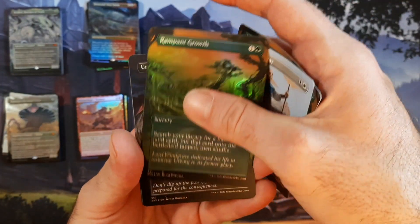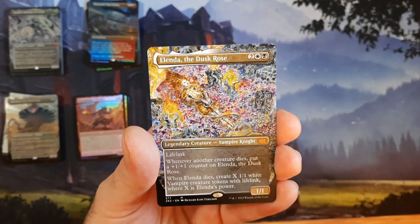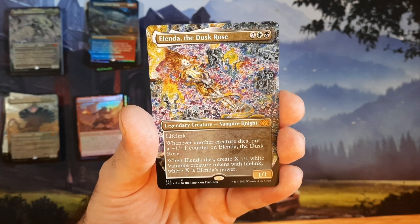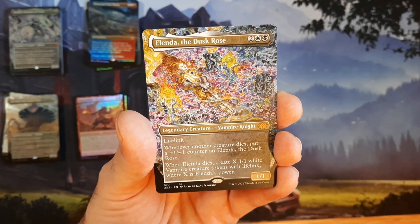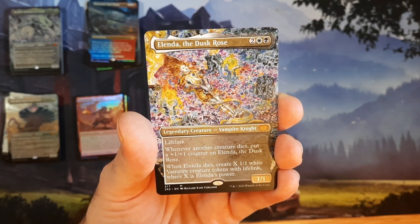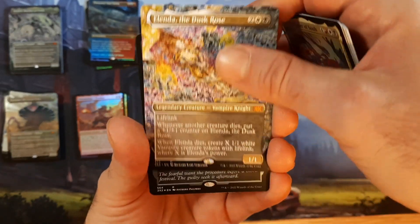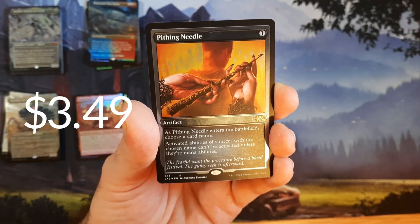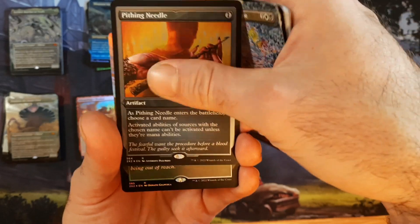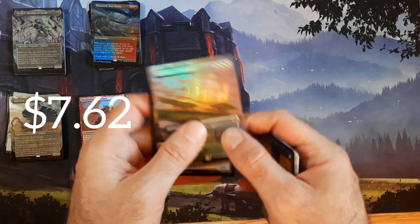Rampant Growth, Seeker of the Way, more Rampant Growth, Unearthing, Wrecker of Souls. First time seeing this one — four mana, 1/1 flying with lifelink. Whenever another creature dies it gets a +1/+1 counter, and when it dies you create X 1/1 Vampire creature tokens with lifelink. Very cool, love that artwork. Another Pithing Needle — got a few of those, need to check the price. Foil etched as well, so interested to see what that's worth.